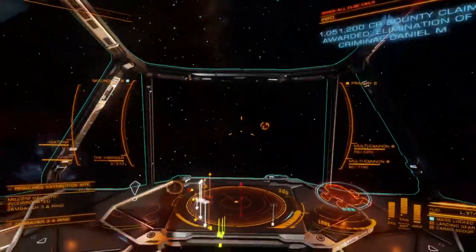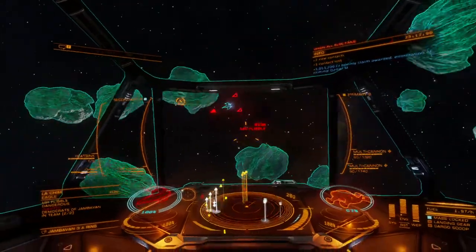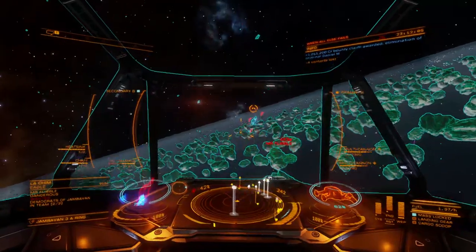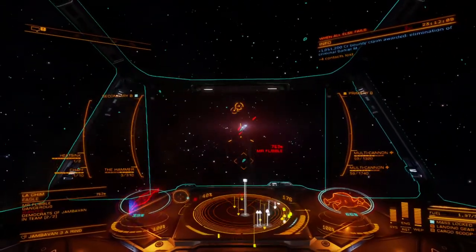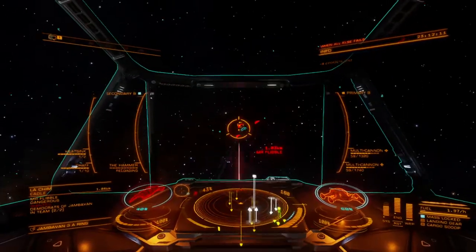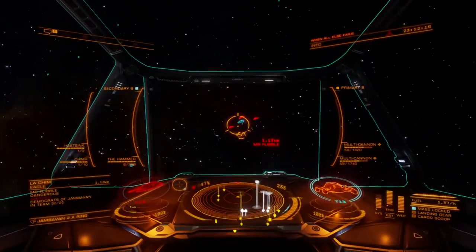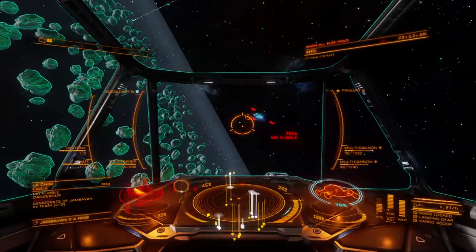Since the Cyto Scrambler heavily favors close range engagement, where the attacker has range control, it is best applied on small and medium ships with available size 1 hardpoints, making the Viper and Chieftain top-tier platforms for this weapon. Build strategy should center around leveraging the Cyto Scrambler to strip shields before finishing off a target using other weapons.